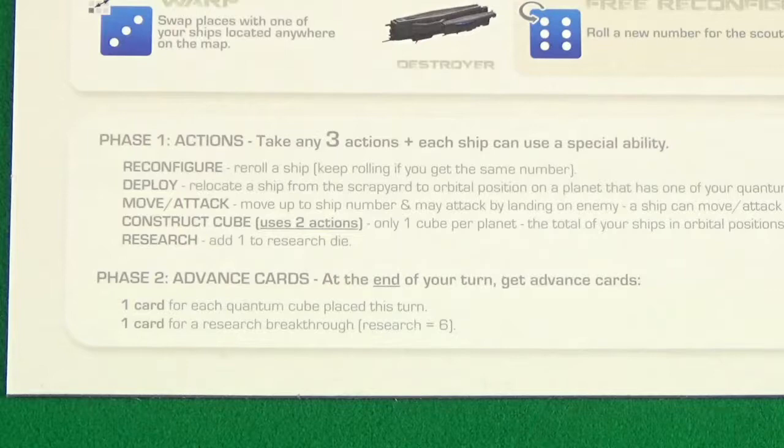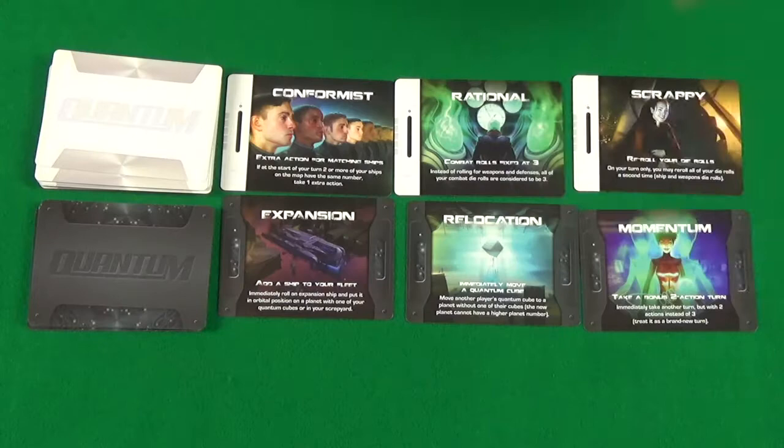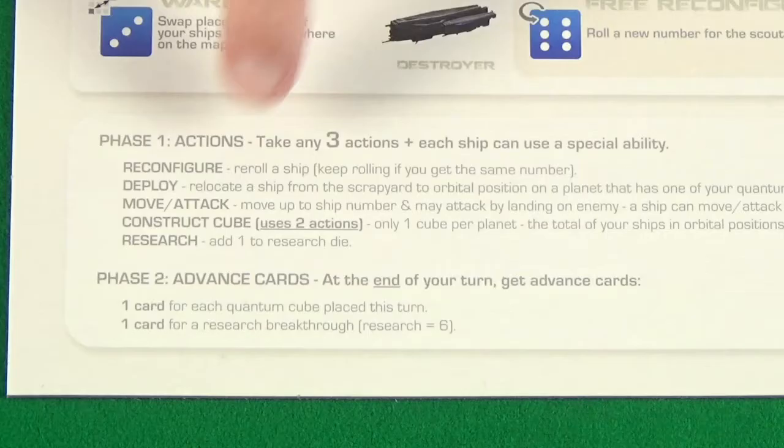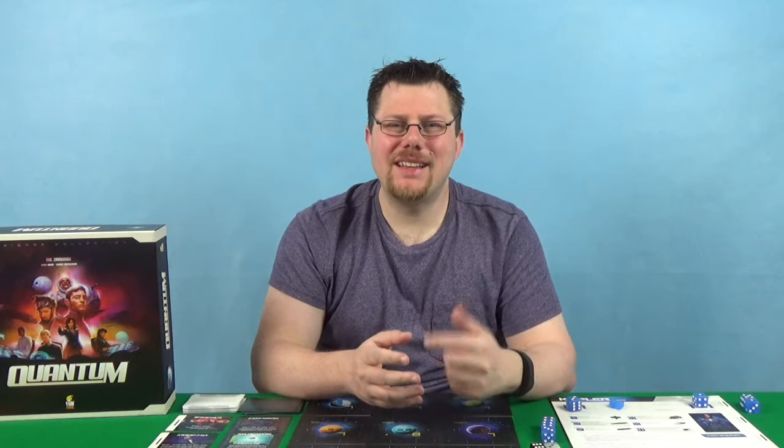A player's turn is made up of two phases. First, the actions phase where they can do free actions and also use ship abilities. Second, the advanced cards phase where if a player has met the right criteria, they're able to take cards. Once they've finished their turn, it's the next player's turn and so on until the game ends. During a player's action phase, they have five choices of actions and can perform the same action multiple times, except that each ship can only perform each action once. Each ship is also able to use its special ability, but each ship can only use one special ability per turn.